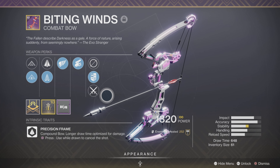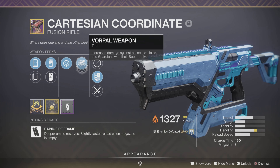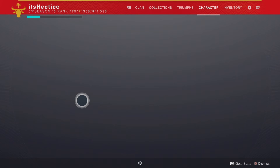You guys can go to Variks and start the quest quick and easy. Then I'm using the Cartesian Coordinate — this is the biggest part of the build in my opinion. I'm using Vorpal, Feeding Frenzy, Liquid Coils, Clean Shot IS, as well as the Handling Masterwork with Boss spec.